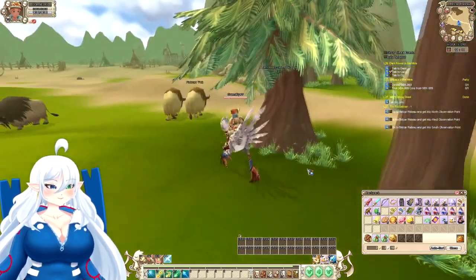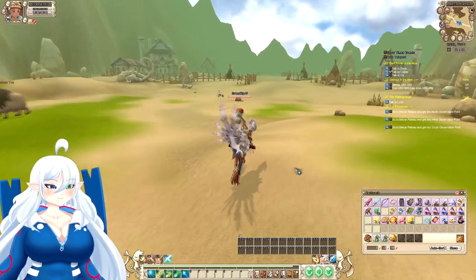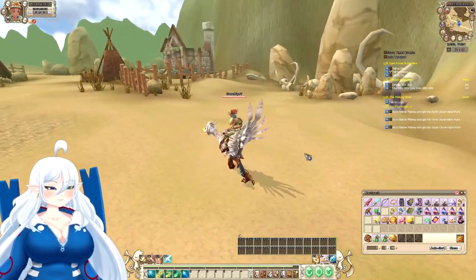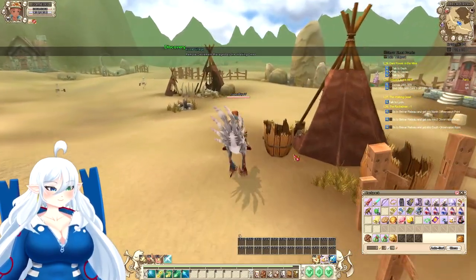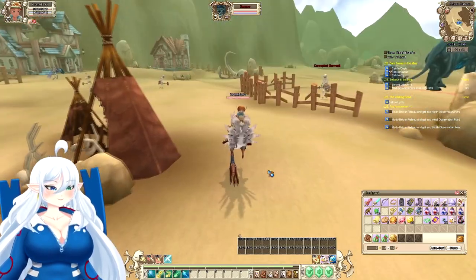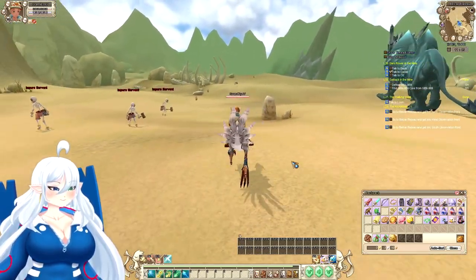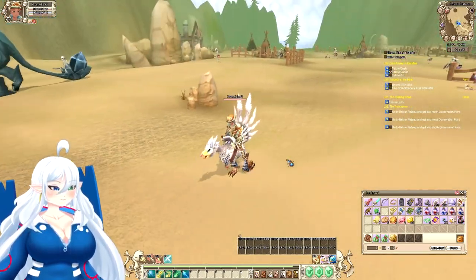A boss can spawn in this area, so be careful. A world boss — a giant crystal lion — can spawn here. Yep, there it is, that's one of the world bosses. I will never be able to defeat that right now. Maybe if I was level 50 with my gear, maybe.